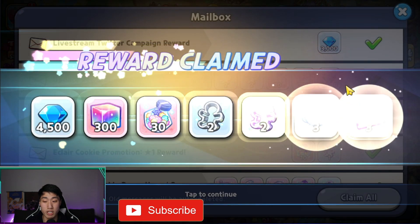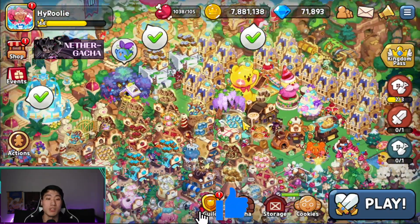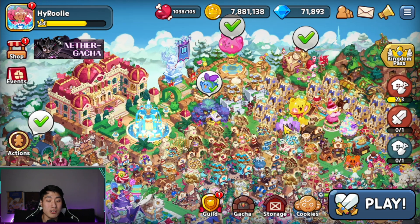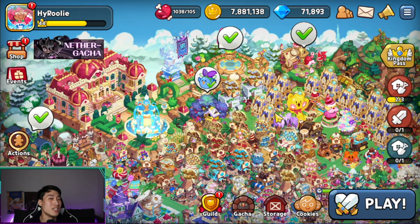There we go — now there's going to be some extra crystals for you guys to pull for Affogato, as well as hopefully Dark Cacao as well. Good luck to you guys and enjoy the free stuff that Dev Sisters have given out to each and every one of you!